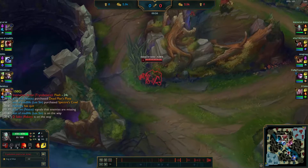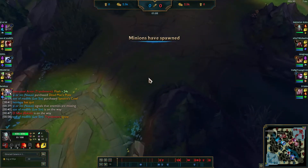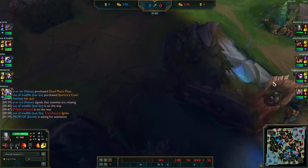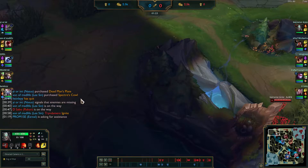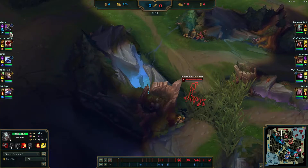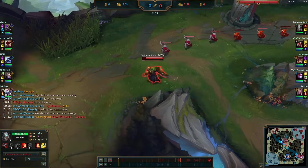We're against Nasus here. He wants to pretty much sit here and farm, which means we want to try to keep the wave closer to the front of our tower so that we can easily run him down when we want to start going for that kill. You have two ways to play this early game: we could go for the level two all-in cheese, or we could try to have it push up here, let Nasus think he's safe, and then go for the level two or level three all-in, which is a little bit harder to predict.